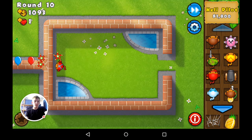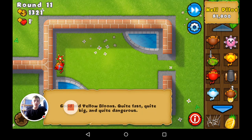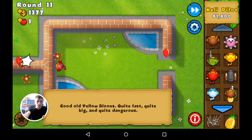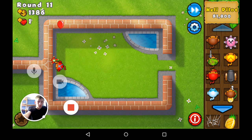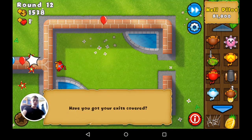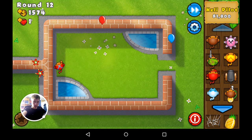I would also place down banana farms and banana farmers. Banana farms are alright, they're not bad. I've got the pro fourth upgrade which makes it so that when it collects bananas it throws banana skins on the track that send bloons back to the beginning.